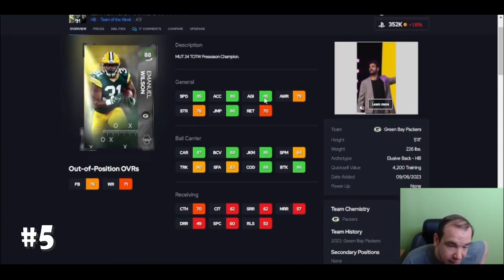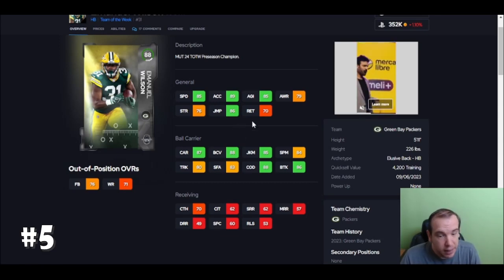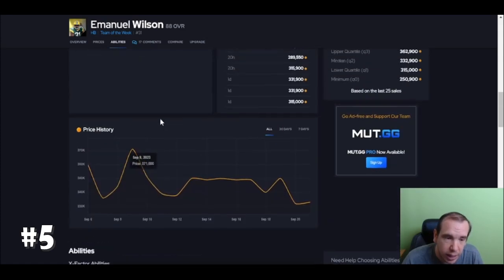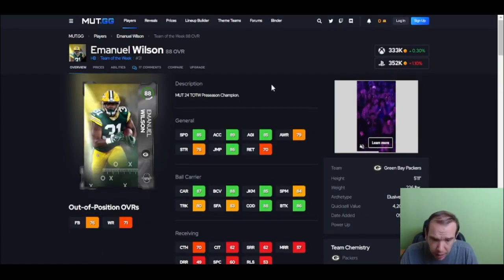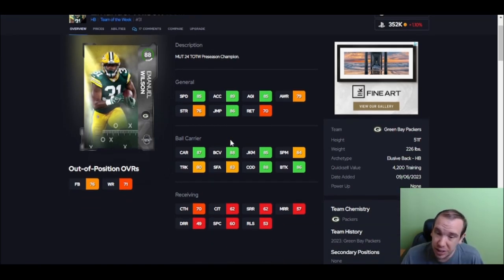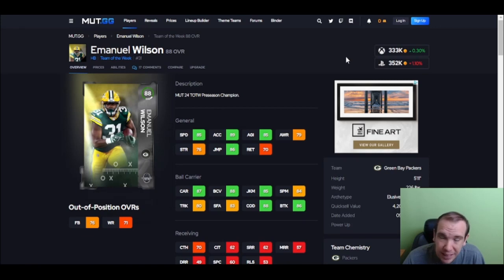Up next we got Wilson. Look at the acceleration — 89 is nice, his juke is good, but he doesn't really give you any good abilities. I like him better than The Bus in situations of getting to the outside — plus five acceleration is quite a bit. Obviously if you're just trying to run somebody over, The Bus is going to be better. But for his price, he's overpriced — I would not spend that much on him.